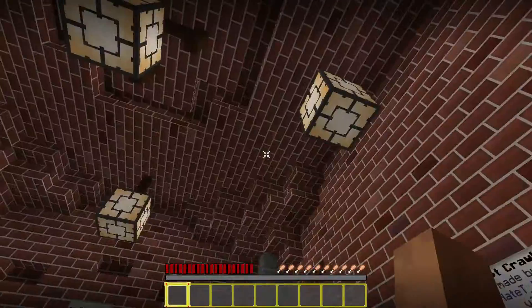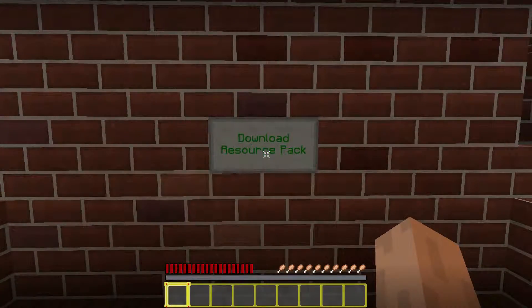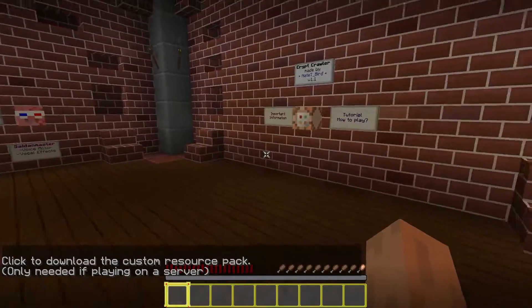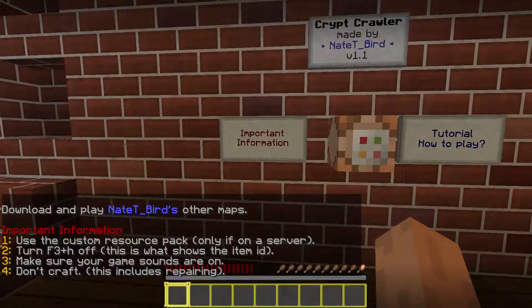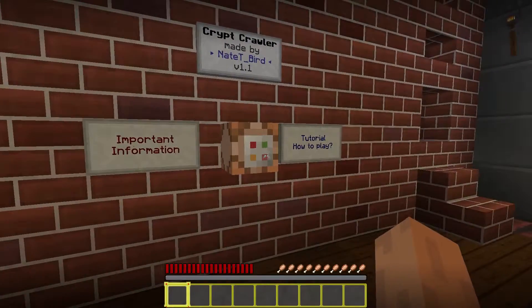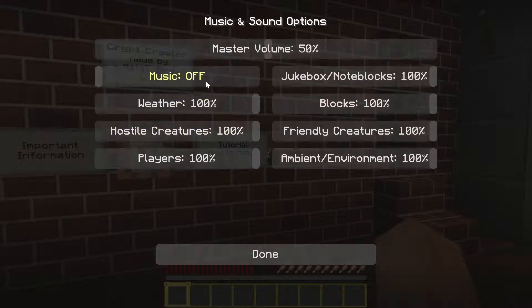It has a custom resource pack which is actually built in if you play in single player. If you're trying to set up a server, you'd have to download the resource pack by right-clicking and typing something to move the mouse, then clicking on the link. Make sure to use the custom resource pack or it's going to look really weird. Turn off F3, make sure game sounds are on — I'll bring it up to 10%.